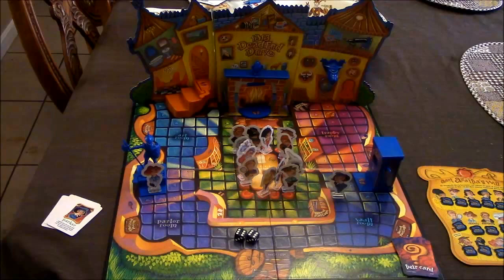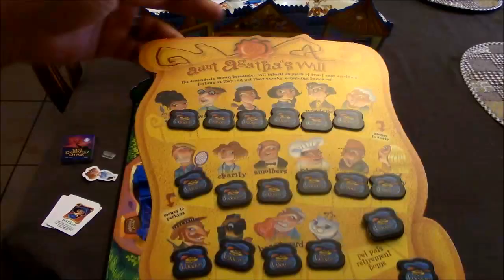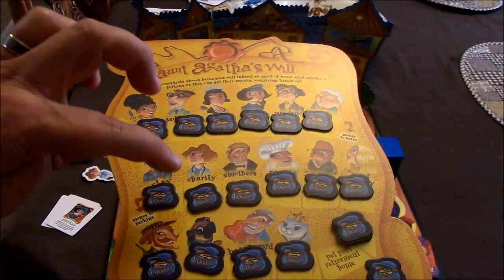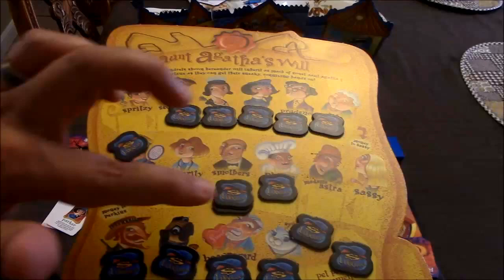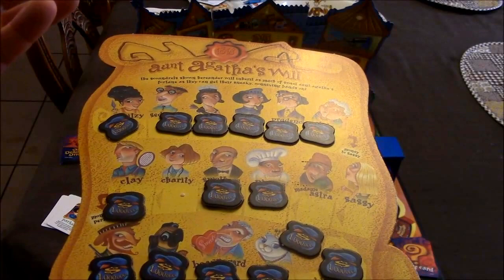Say I got Charity onto a trap space and drew the fireplace or armor card — I go ahead and knock her out. Each character has a $1 million bag, and when you kill a character, their bag moves to the next person on the list. Since I killed Charity, her bag goes to Smothers. Since I hold the Smothers card, I might try to get Smothers to the door to collect $2 million, or I could kill the next character, Clay, and collect his money too if I don't own Clay.